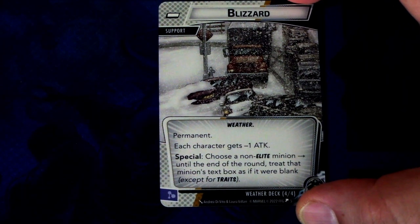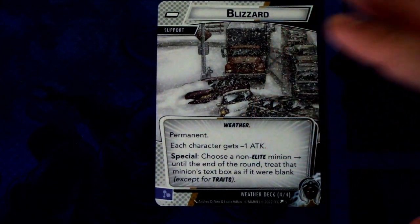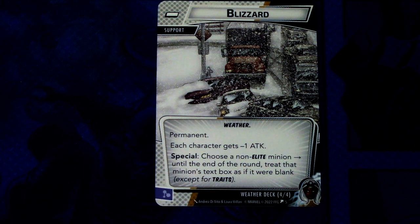Lastly we have Blizzard. Blizzard is a weather support with permanent. Each character gets minus one attack. Special: stun an Elite minion until the end of the round — treat that minion's text box as if it were blank, except for traits. This has a mental resource. With Storm you have to be mindful of what weather to have for each situation. Next let's look at the rest of the signature cards.